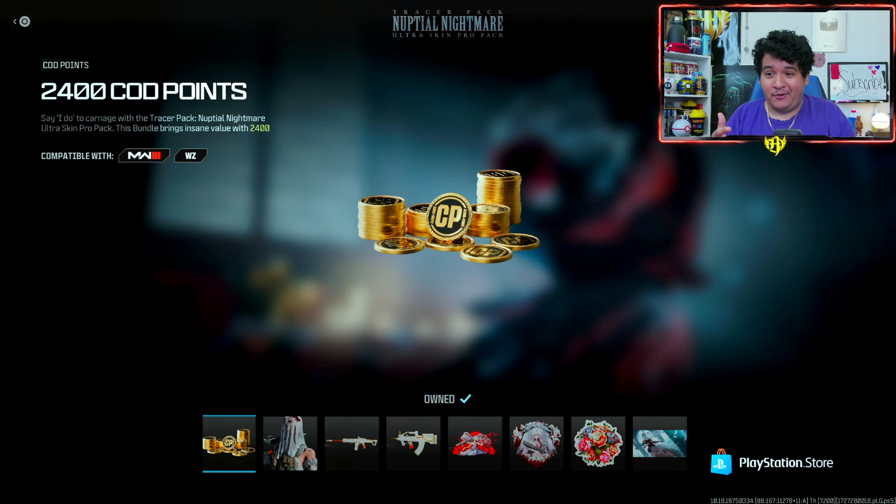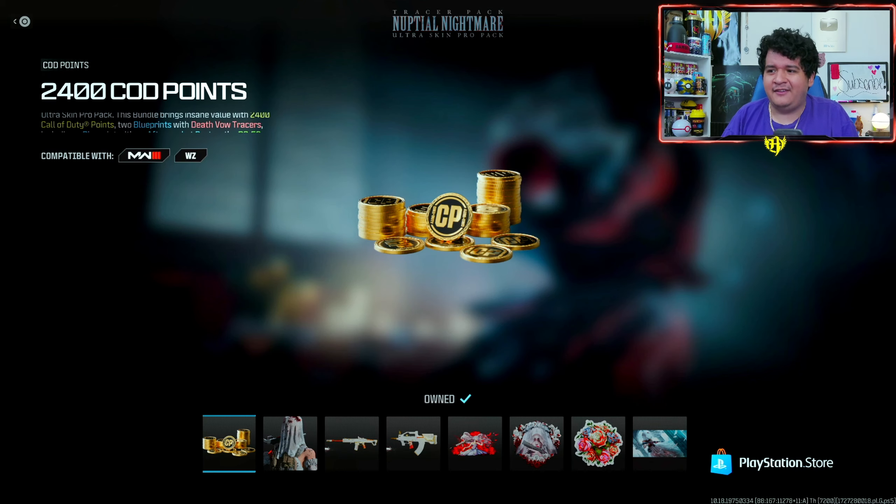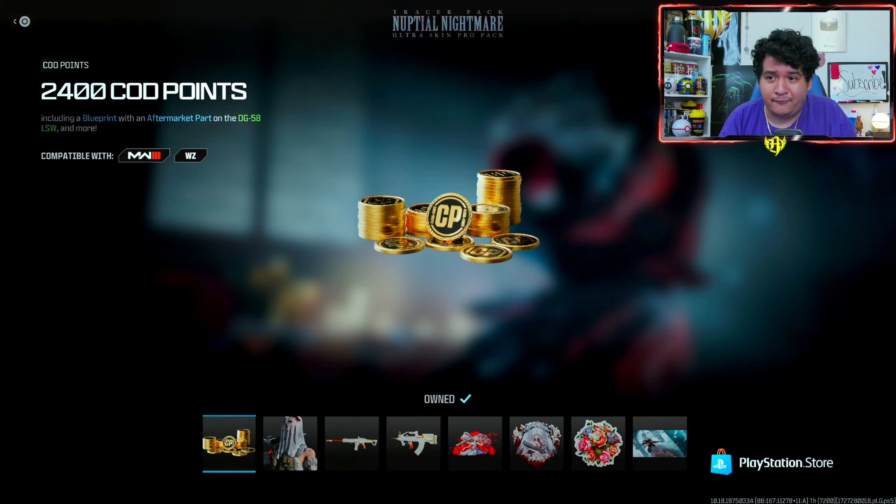So honestly, $20 and you get your COD points back — you're spending $20 for the COD points and you can use them on Black Ops 6. You got some fire skins. Overall, I just think it's a W bundle. Without further ado, let's go further into game and check out the guns in the menus.